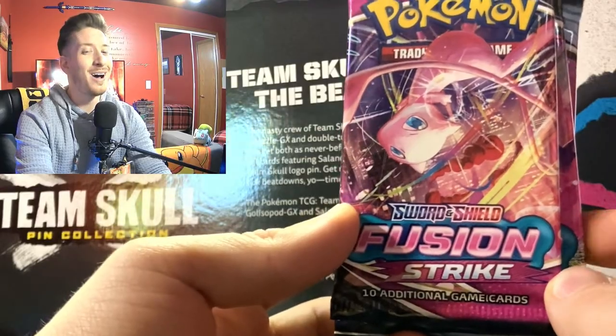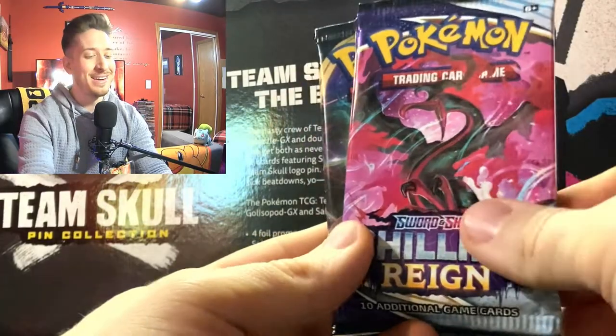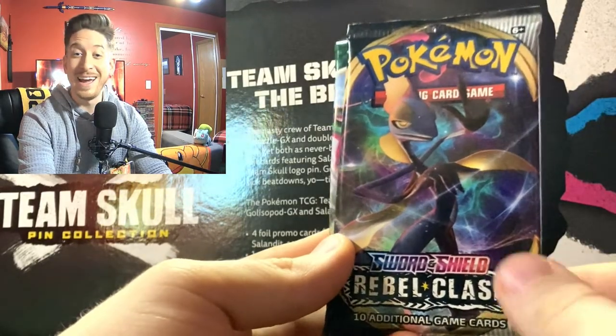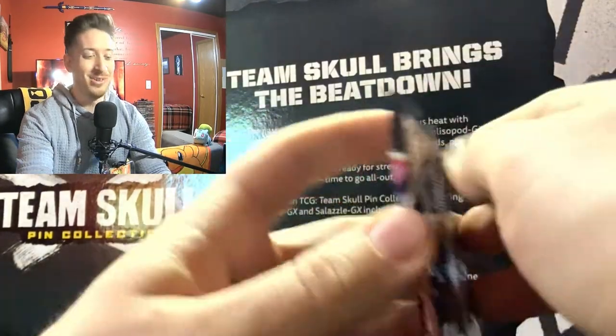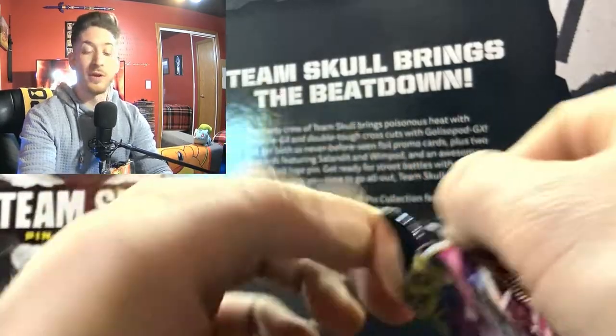We have two Fusion Strike packs, a Chilling Reign, a Vivid Voltage, a Sword and Shield Rebel Clash, and one Evolving Skies pack. Let's start with our Fusion Strike — so excited because this is actually the first time we are opening Fusion Strike on the channel!